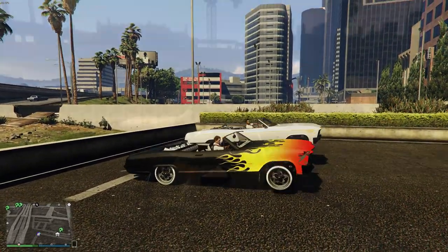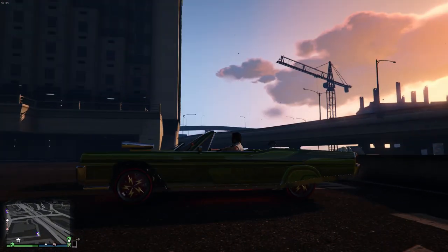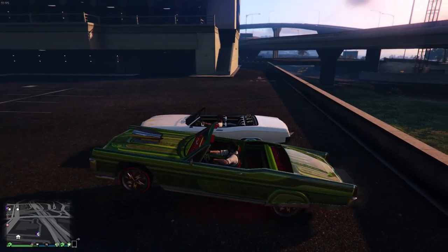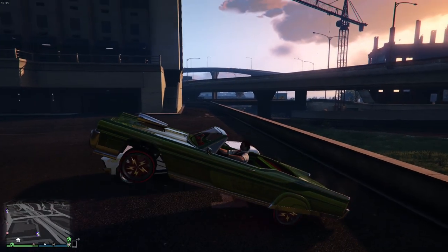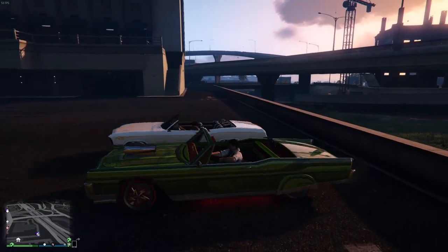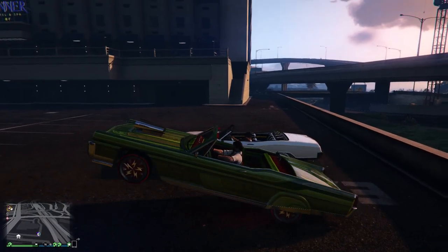One last thing I want to show: I'm in the Chino and he's in the Buccaneer — we both have the top tier V pattern hydraulics. My car goes a good amount higher than his. It appears the Chino might be lighter than the Buccaneer, so I'm assuming that different cars will go higher depending on their weight.